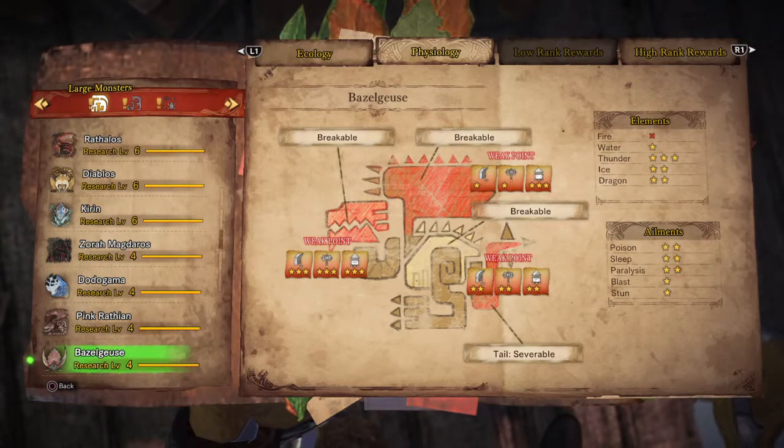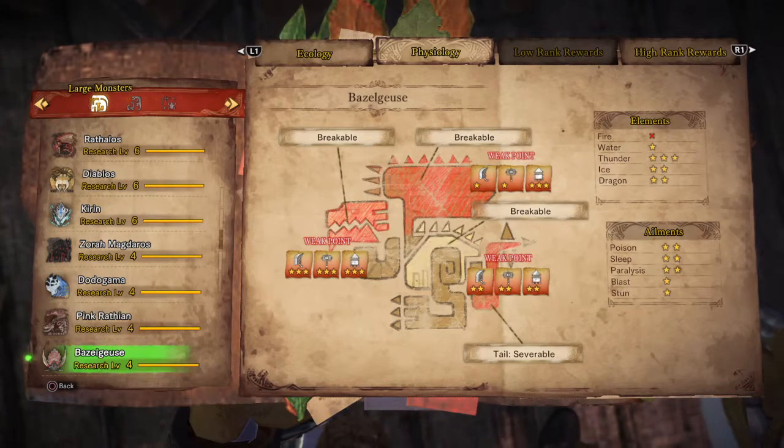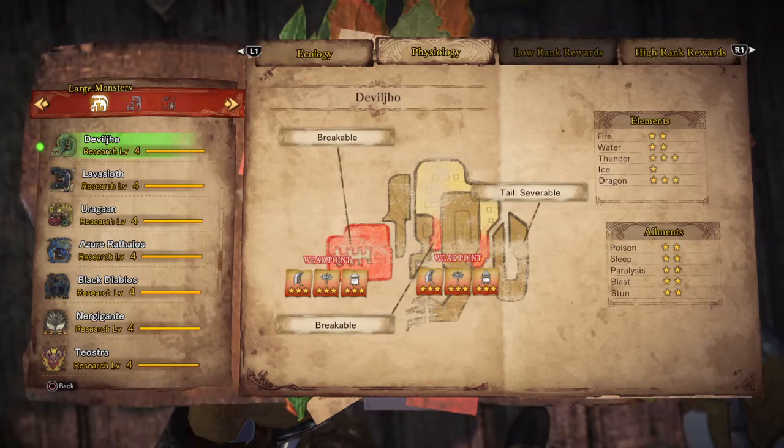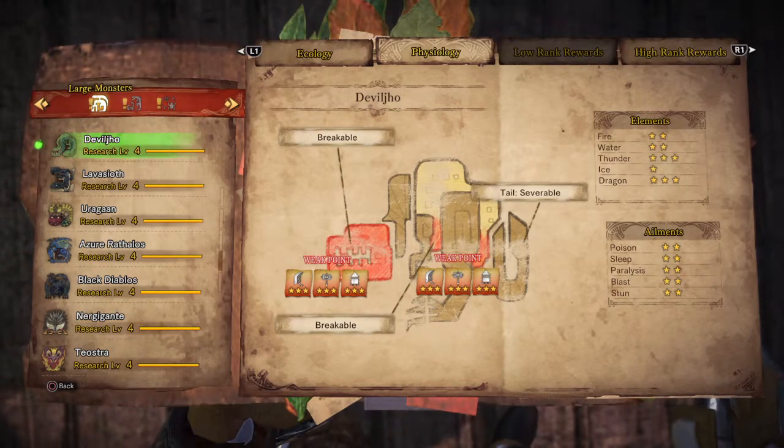Palsygoose has 3 weak points and is weak against thunder. WGO, as they used to call him, has 2 weak points and is weak against thunder and dragon element.